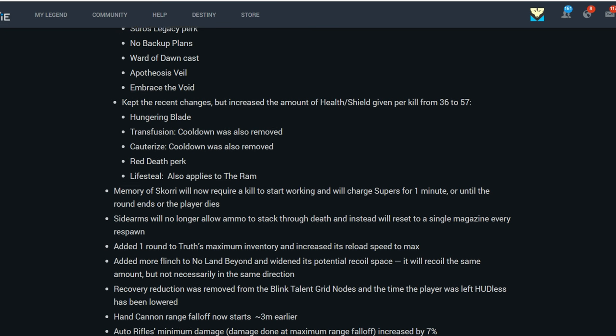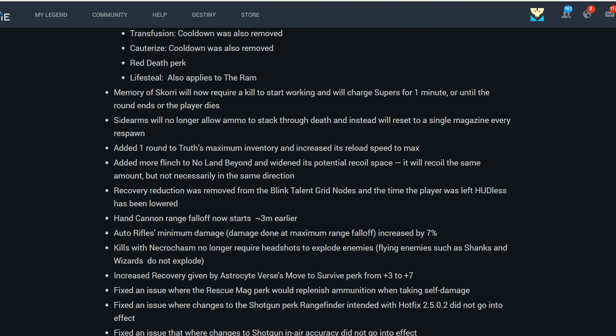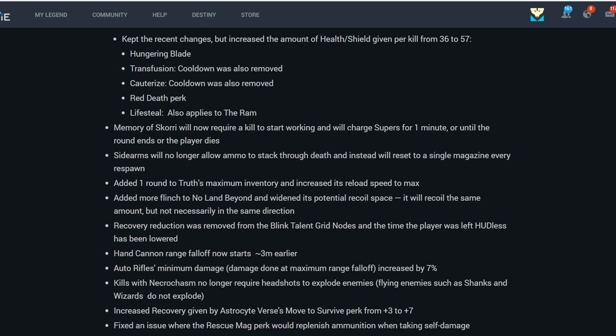Memory of Skorri will now require a kill to start working and will charge supers for 1 minute or until the round ends or the player dies. Sidearms will no longer allow ammo to stack through death — you'll only get a single magazine on respawn. They added one round to Truth's maximum inventory, increased the reload speed, added more flinch to No Land Beyond, so hopefully you can actually get flinched by it.